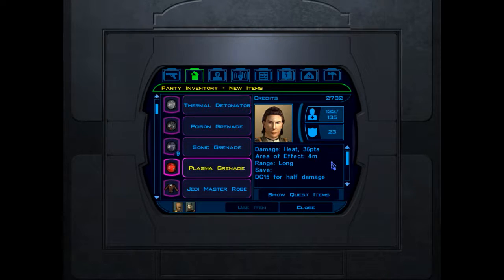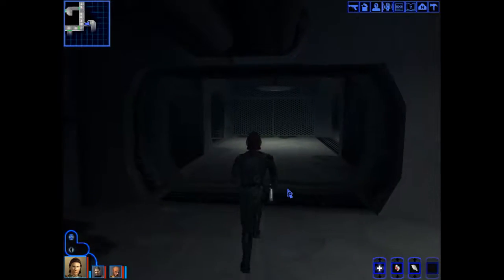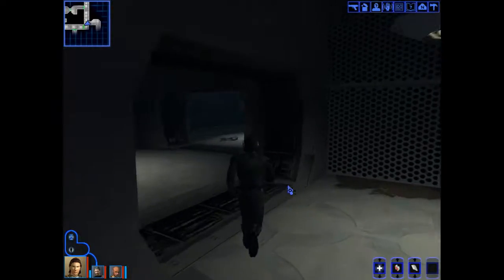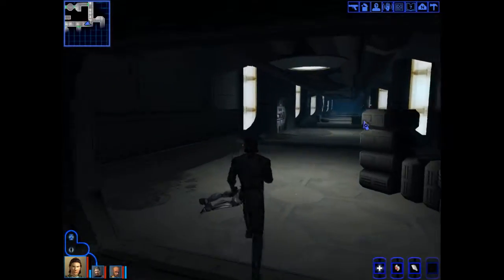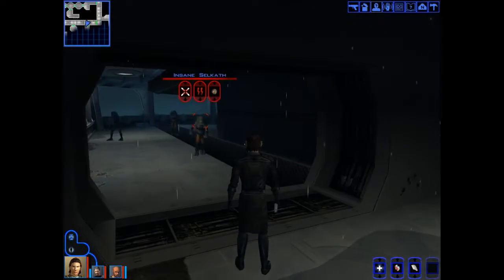What does this do? 36 points of damage — heat damage in a four meter area, DC 15 save for half damage. Releases a quick burst of an incendiary agent, so they're basically phosphorus grenades. That's totally legal.